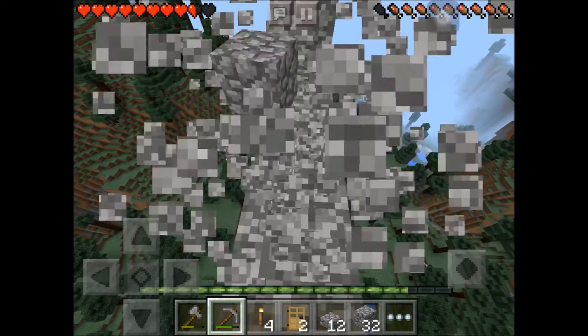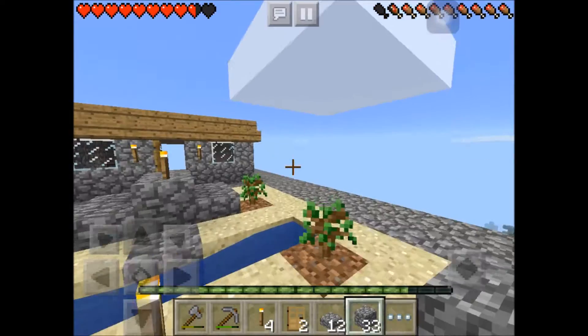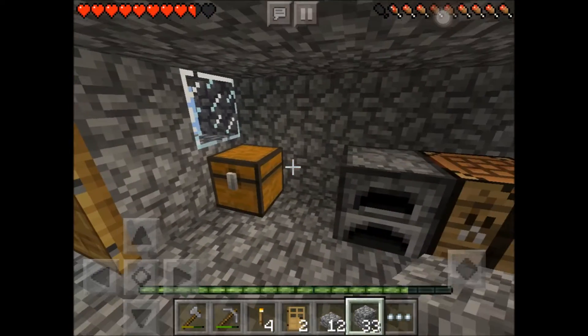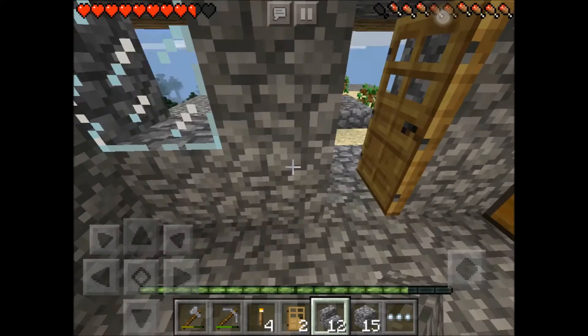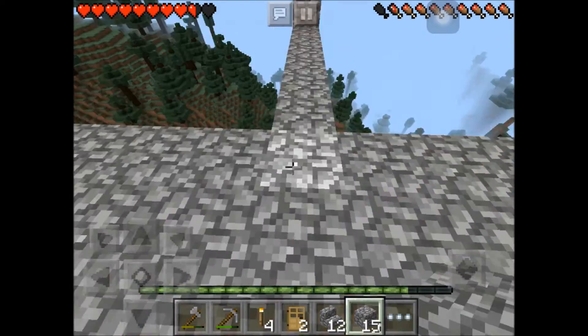I'm thinking about just doing a straight-up staircase, to be honest. And don't worry — there will be guide rails. I've already technically completed the challenge, but I'm going to make it look cool. Let's make a few of these — we have 12, that should be more than enough. I might do a bit of grinding over here as well.